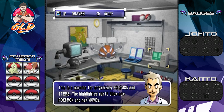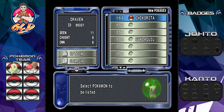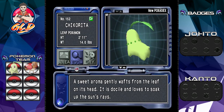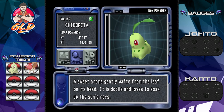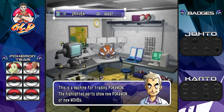We have two cartridges — one is Pokemon Gold and the other is Silver. I do have a lot of progress in Pokemon Gold, which is why I can't use that one freely. As you can see we are in the Pokemon Lab. Let's go right ahead and take a look at the Pokedex. We have our very first Pokemon, Chikorita: 'A sweet aroma gently wafts from the leaf on its head. It's docile and loves to soak up the sun's rays.' Having a gaming computer enables us to actually see the graphic of this Pokemon.